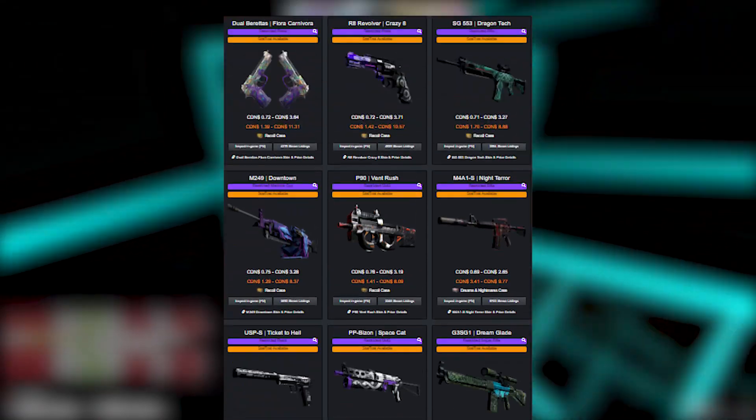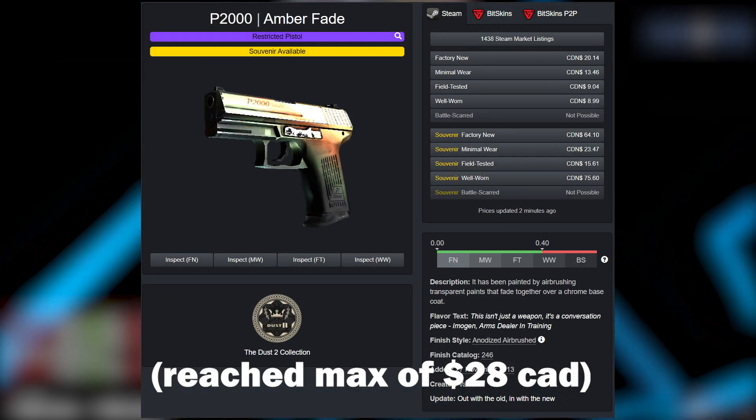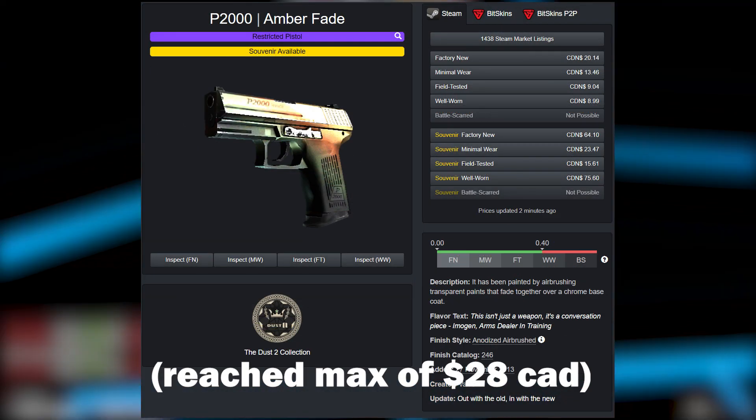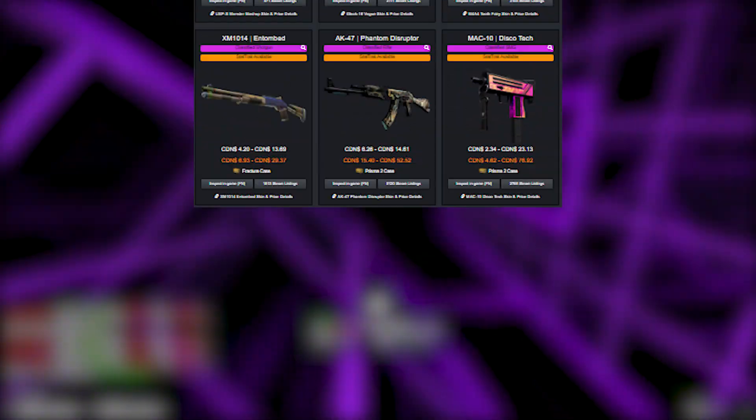Continuing on with the restricted skins, by far the best one is going to be the Emerald Pinstripe for the AK, and then the second cheapest is going to be the P2000 Amber Fade. It definitely sees less price fluctuation, but still a good skin nonetheless.